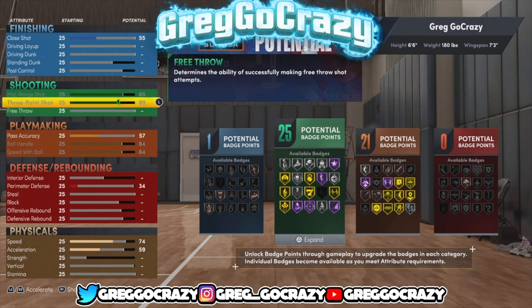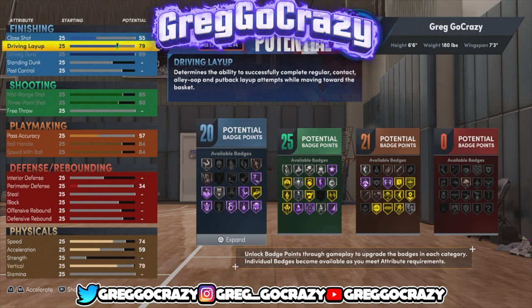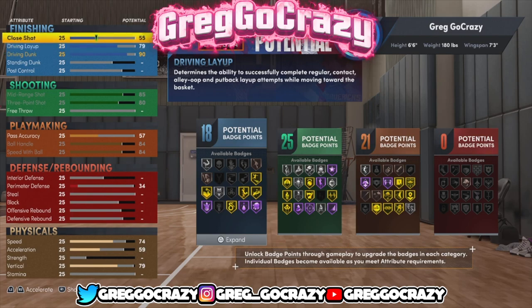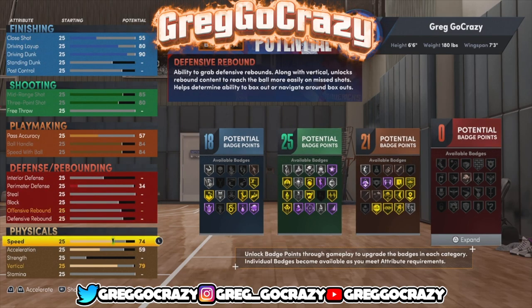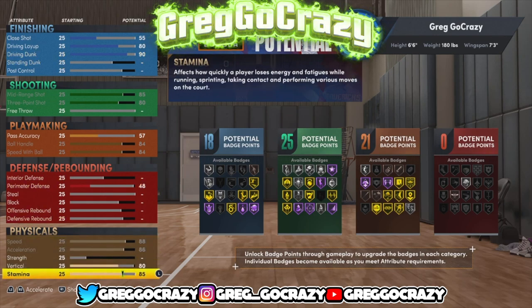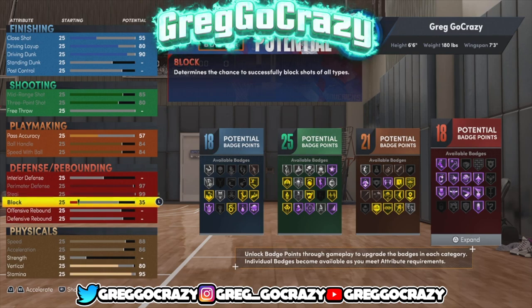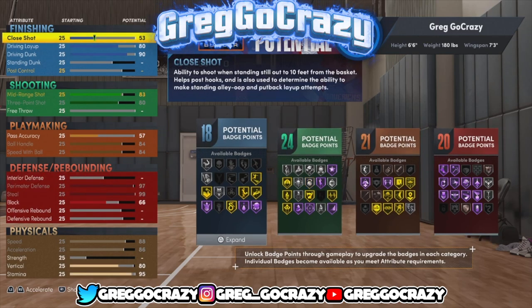This is my personal Kawhi build. I gave him 21 playmaking because I'm still a dribbler at heart — I just can't play one-dimensional. I can't just shoot and dunk. I have to be able to do multiple things, that's just my playstyle.